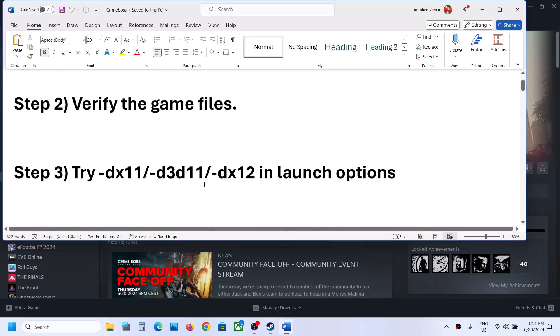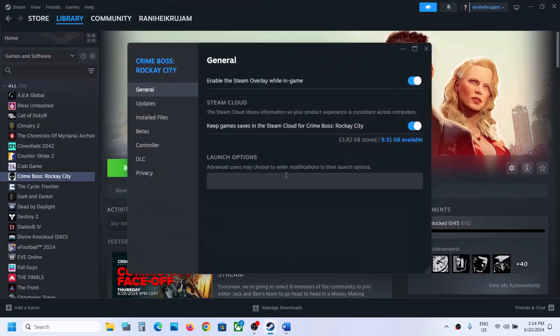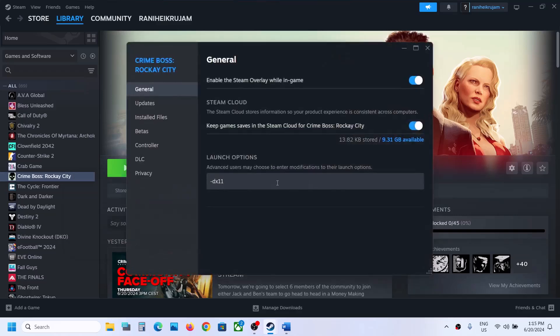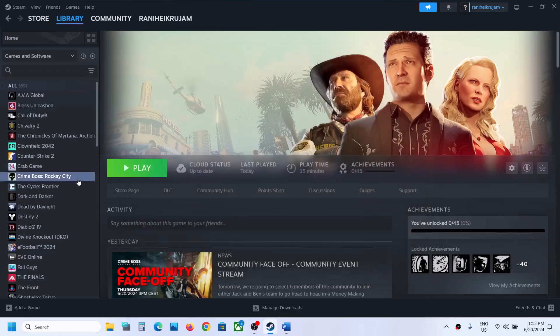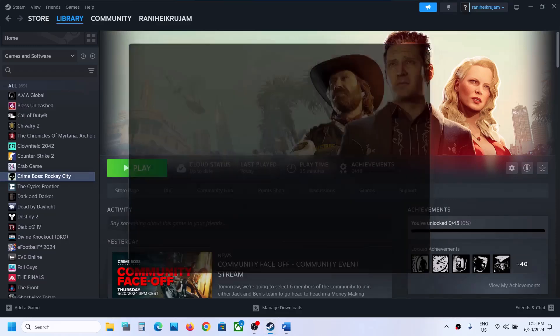The next step is to try DX11 or DX12 in the launch option. Make a right click on the game, select Properties, go to the Launch Option under the General tab, and type in -dx11. Launch the game and check. If that does not work, try -D3D11, then launch and check. Still not working, try -dx12 and then launch the game and check.